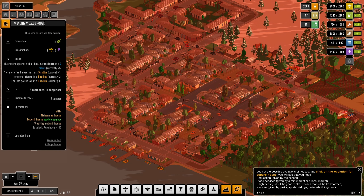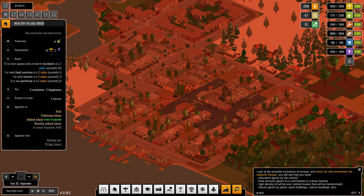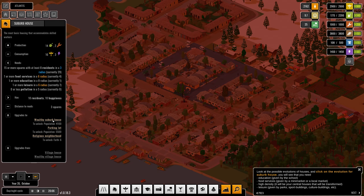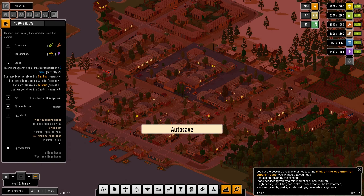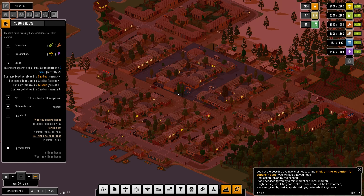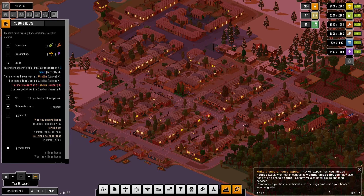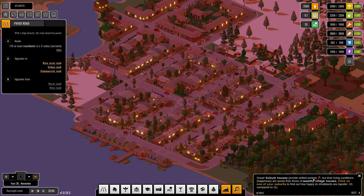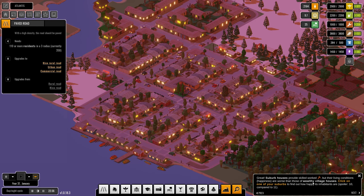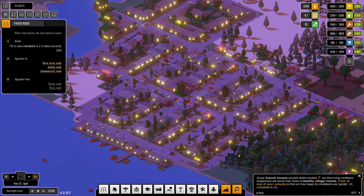Education, food services, and high density will transform your central houses. Leisure from parks, sports buildings, culture buildings etc. will help too. Looking at the wealthy suburb house — that needs 4,100 population and a parking lot. Now for the suburb house tutorial: build a school near our town — done. Make a suburb house appear — done. They provide skilled workers, although their living conditions are worse than wealthy village houses — happiness is 10 compared to 11.